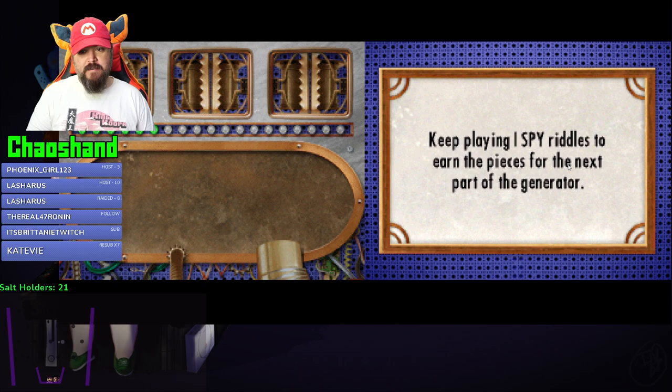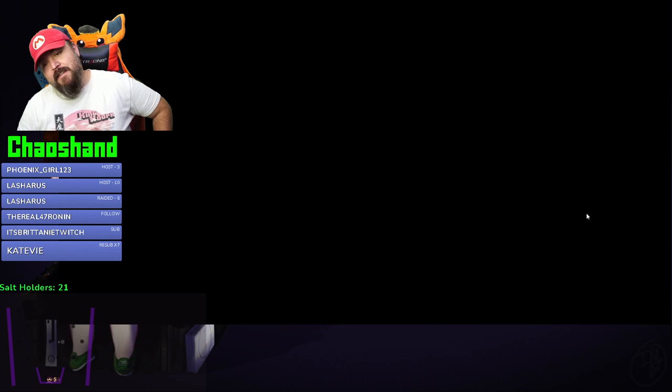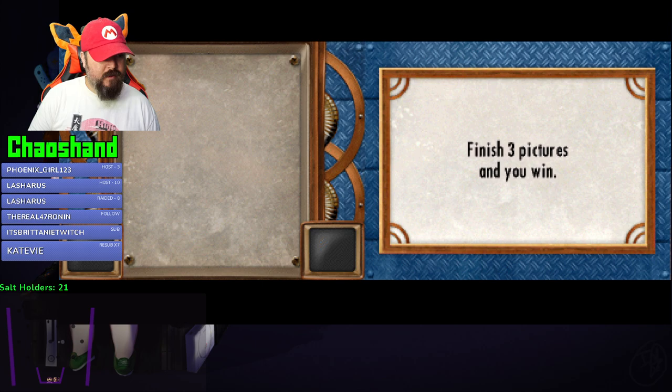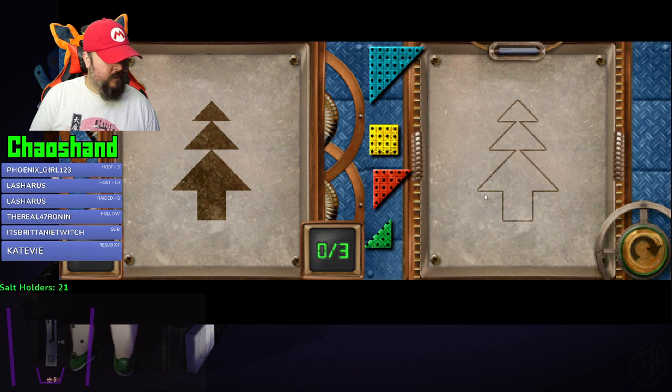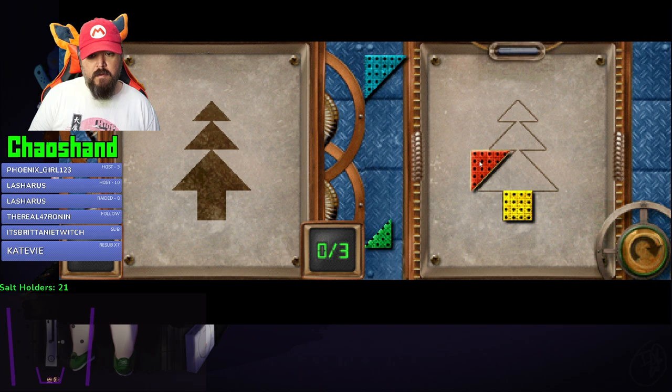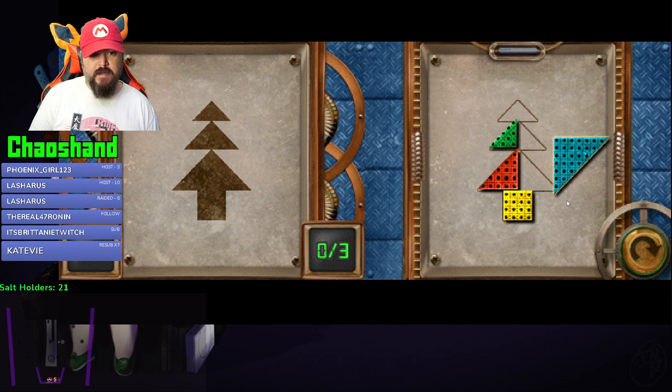Congratulations! The first part is complete! Keep playing I Spy riddles to earn pieces for the next part. Is it puzzle time? Play to earn more fuel - create this picture using the given shapes. Finish three pictures and you win. That piece is way too big.